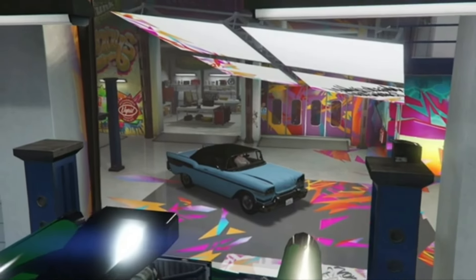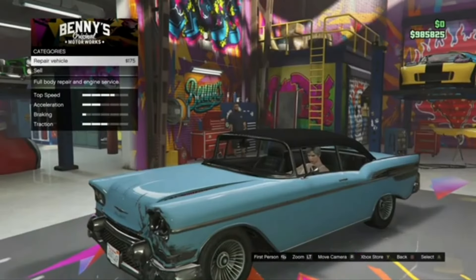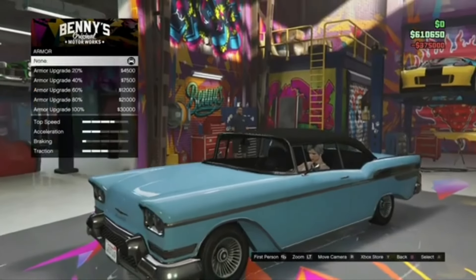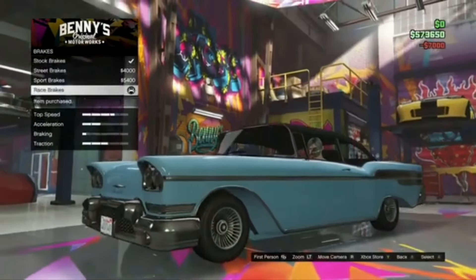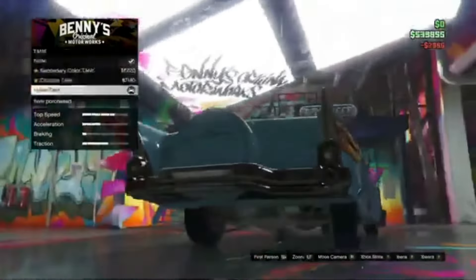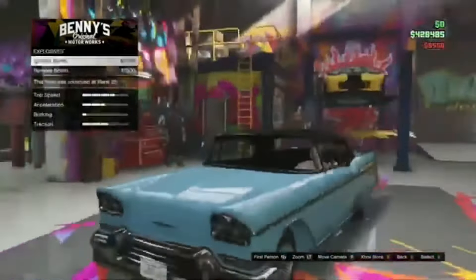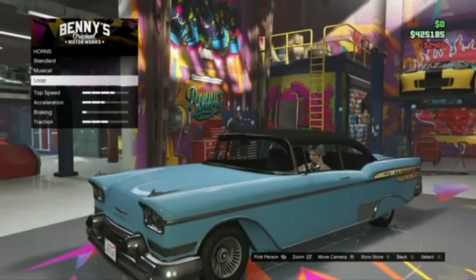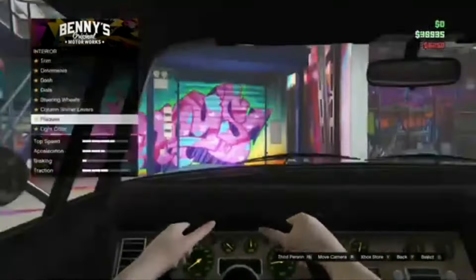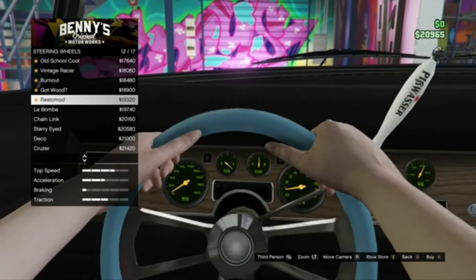Once you get past the cutscene, upgrade the car as much as possible until you can't afford any more upgrades — upgrade it to max. Apply the Tornado Custom upgrade and all available upgrades. I can't afford everything so I'm upgrading as much as I can until I go completely broke. Pay close attention to how much money you started with.